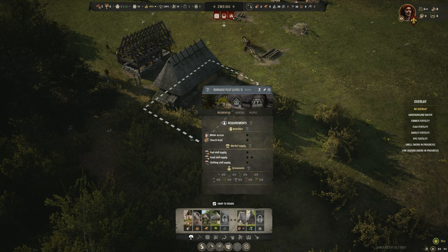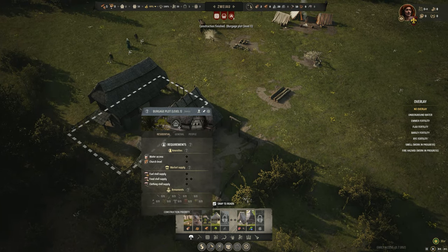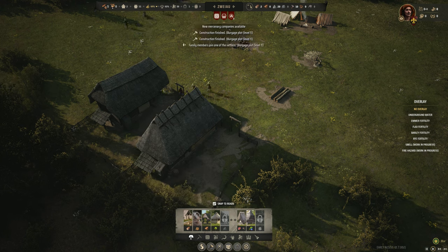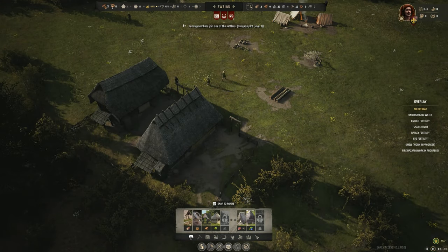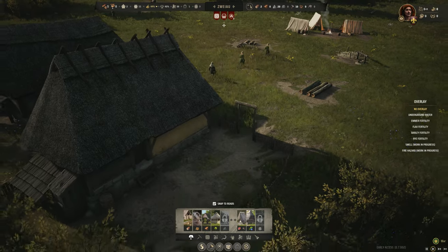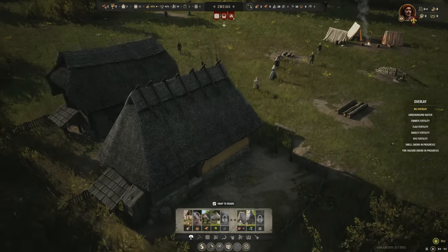Family members joined one of the settlers. Burgage plot level one — these are quite nice establishments we have here. Still don't have any roads, but you guys will get over that. So if you can build the logging camp — how do we get people? Do you guys just decide to come here when there's an approval rate? It's on the way down. Homelessness: one person is still homeless. Look, I'm trying to work on the timber situation first.